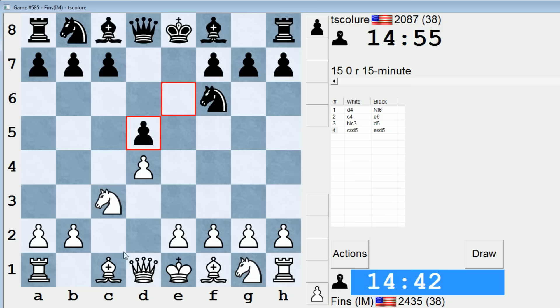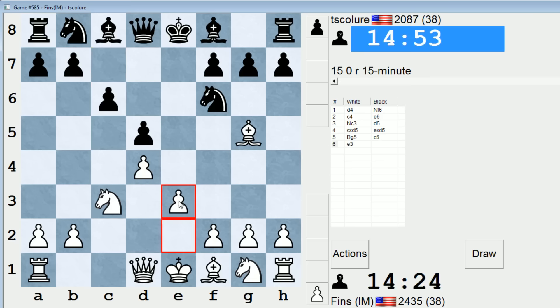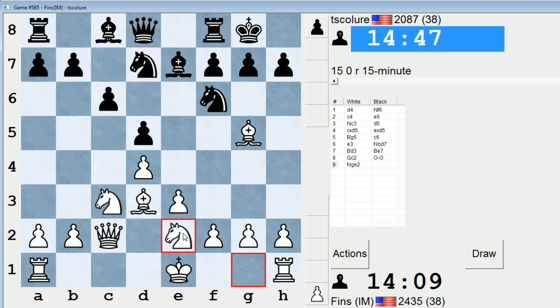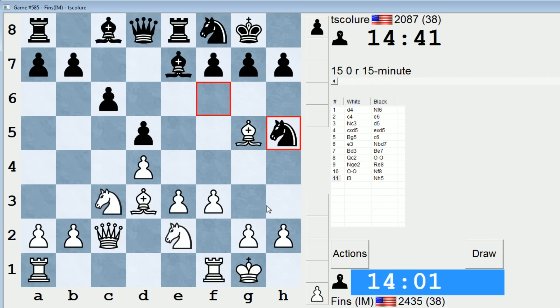Instead he plays d5. Let's play the exchange variation against that, as is my preferred approach. Then c6 — this is a move order possibility that enables a quick Bf5 for black. I can try to prevent that with Qc2, or just play e3. I'm actually thinking about playing Nge2 had he done it. He just plays Nbd7, so we'll probably get something pretty standard. Be7, Qc2. I'm going to try Nge2, the slightly more aggressive move. This prepares f3 and e4 in the future. Rxe8 making way for Nf8. F3 always comes on move 11 — that's how I remember it in this line.